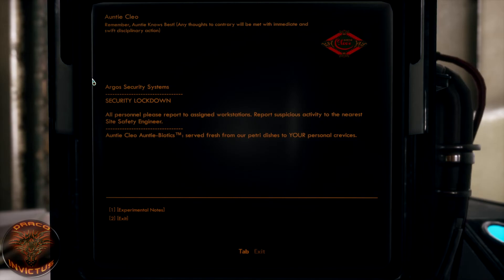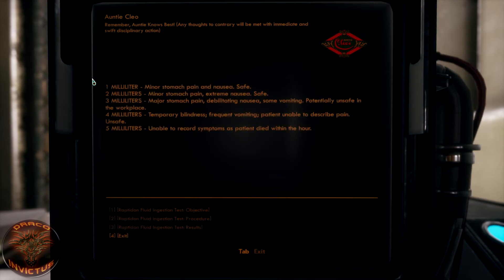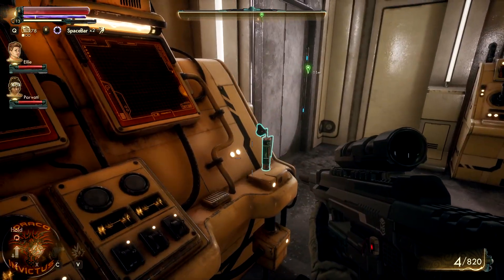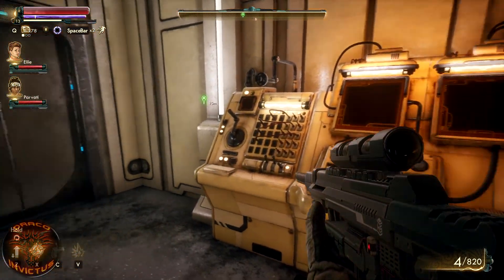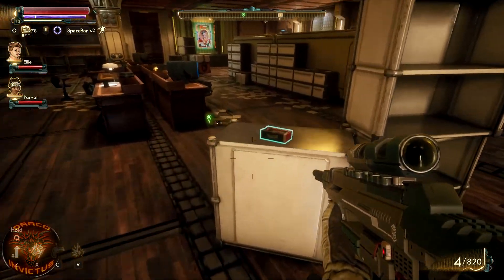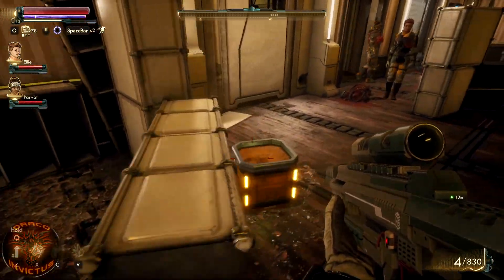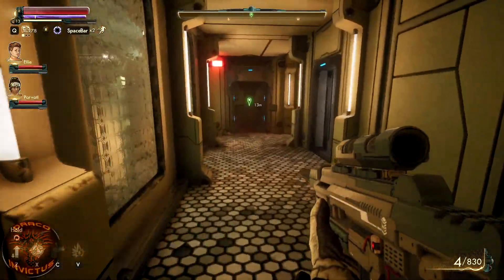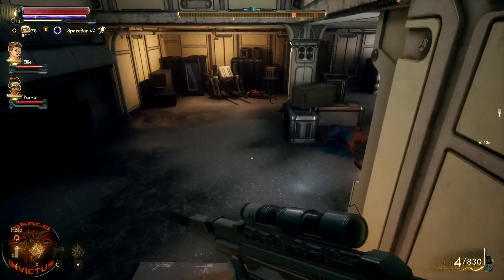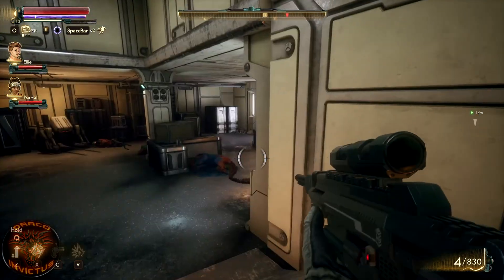Experimental notes. Nothing over here. Alright, so we came in this way and I missed something. Glad I came back. We're still upstairs. Let's go through this door here. Nope, that takes us outside.